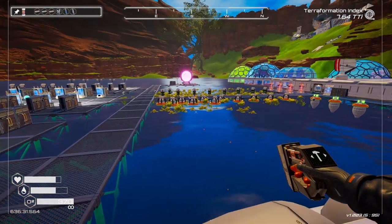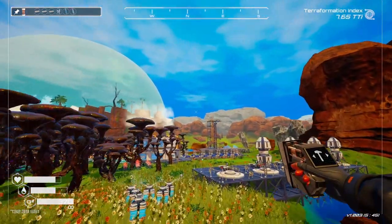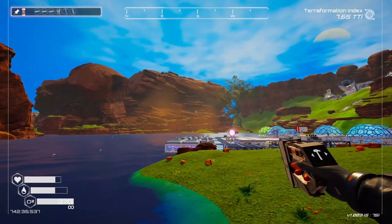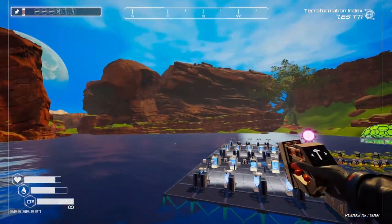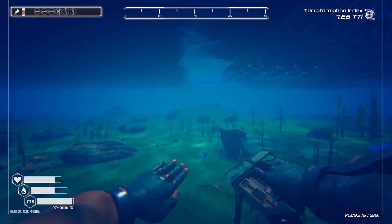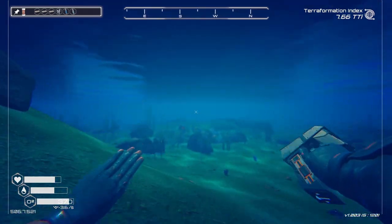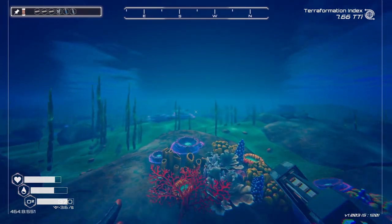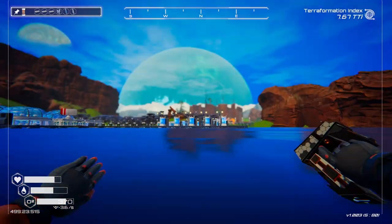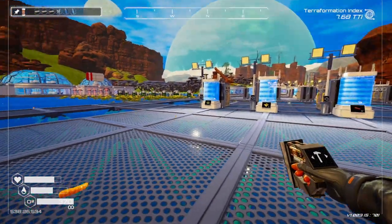You can see here we've got what I call my base 2.0. Our first base started up here on the high grounds, and we were slowly building out this box before we realized we needed more space. For most of us, our first base actually starts somewhere down here under the water, because when you first land in Planet Crafter the story is that you're a prisoner — you've committed some crime and you've been sent to a far-off world to terraform it.